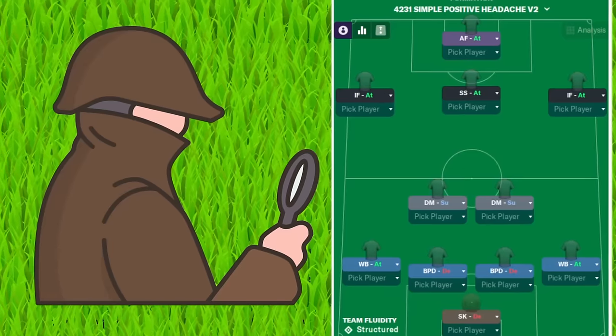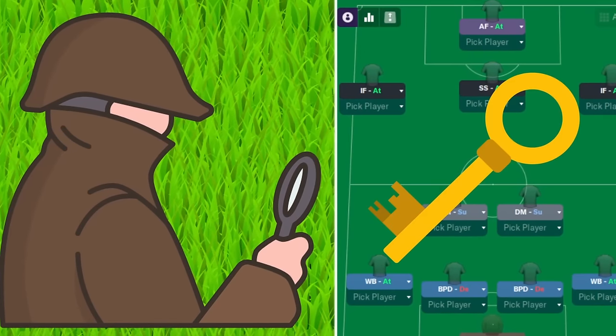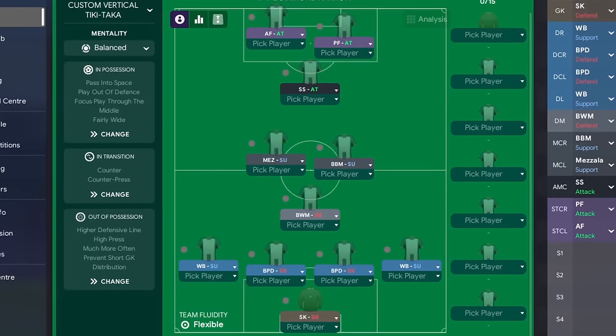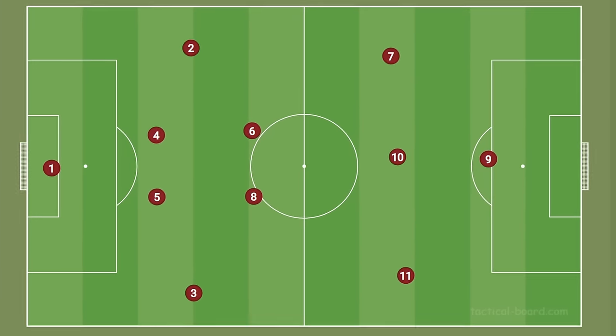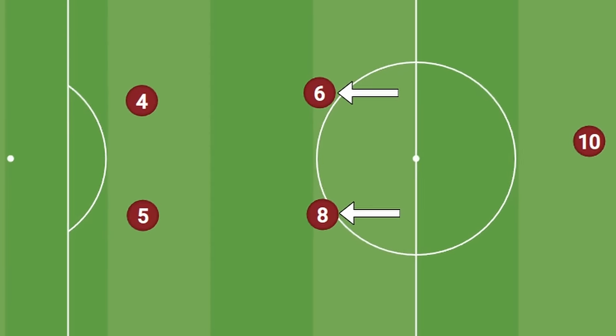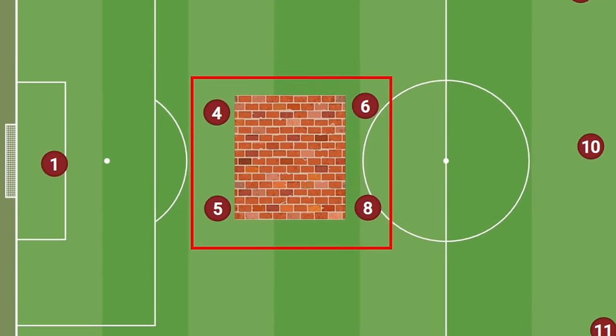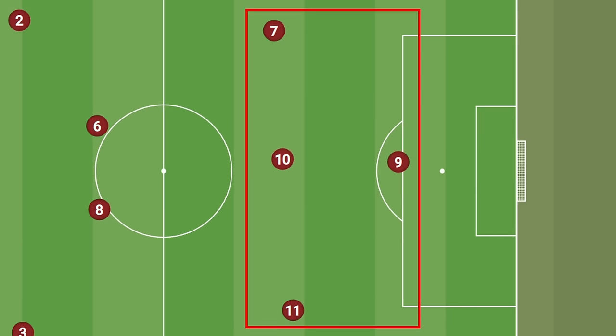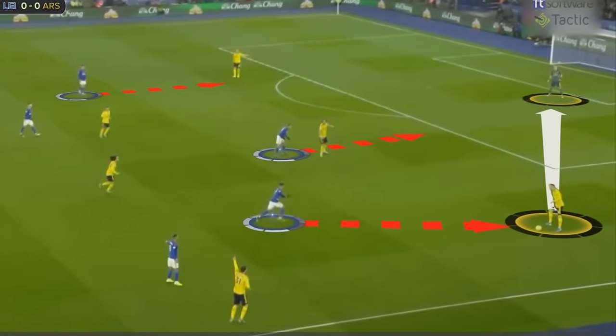I'm going to show you how to beat the overpowered 4-2-3-1. Not only are we going to look at a deep dive analysis of this formation, giving us the key of how to break it down, I'm also going to show you three example tactics which you can use to set up your team against a 4-2-3-1. The best way to start to break down a formation is to know its strengths. While the 4-2-3-1's strengths lie mainly in the attack, it can also be a very solid defensive formation. The two central, often more defensive midfielders can create a solid block with the two central defenders, providing great defensive strength in the often valuable central areas.